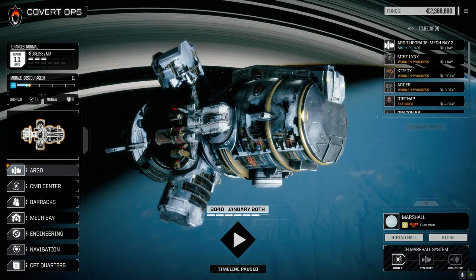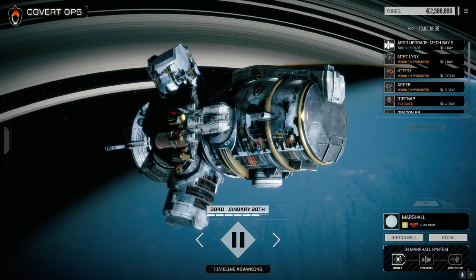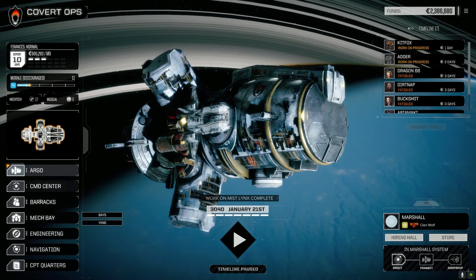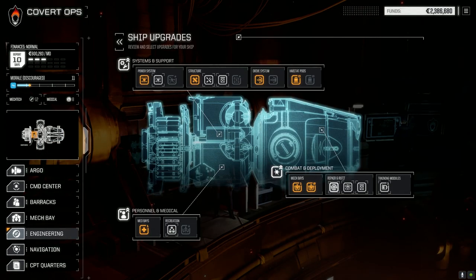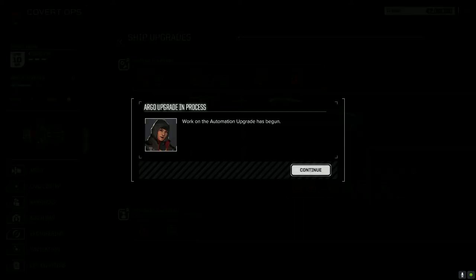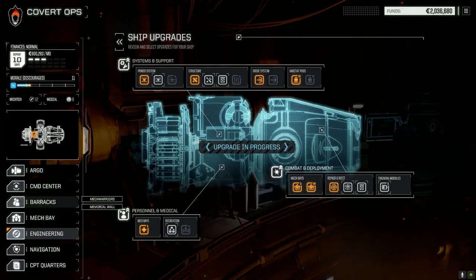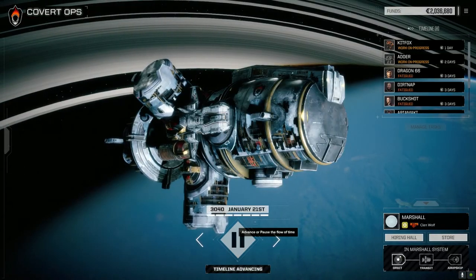We're going to get our mechs repaired here real quick. Let's go get our second mech bay up and running - enable second repair, working at 100% efficiency. Perfect. We're going to take that one, it'll take a bit but we'll get it done. Let's get our mechs back.